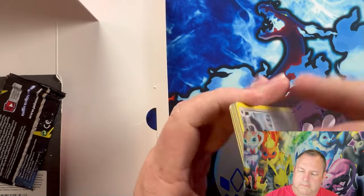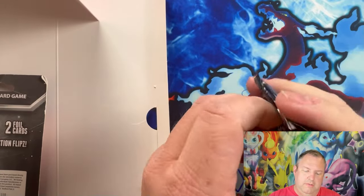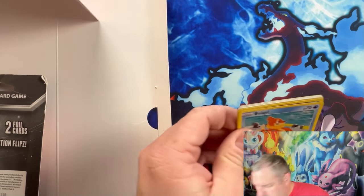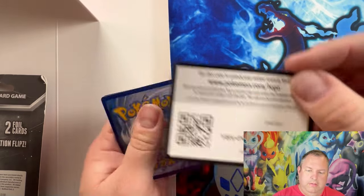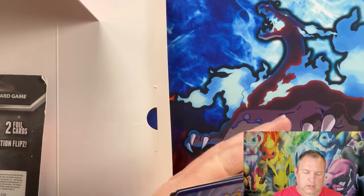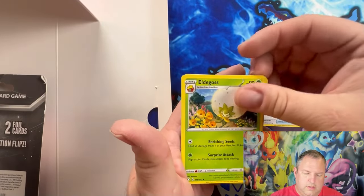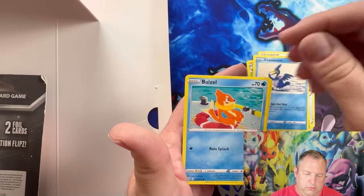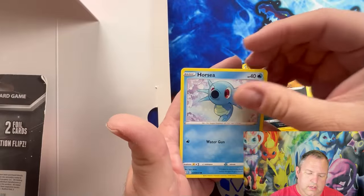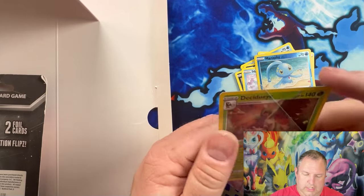We have a Shining Fates pack — here we go, chance of that Shining Charizard VMAX and of course some baby shinies which would be really good to get. Rusted Shield, Alolan Diglett, Cramorant, Weedle, Pincurchin, Shinx, Cufant, Horsea, reverse holo Manaphy, and a holographic Decidueye. No shiny at all.